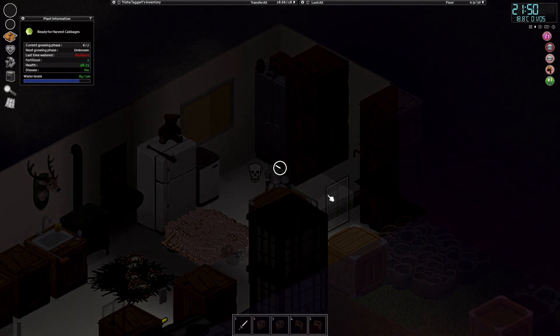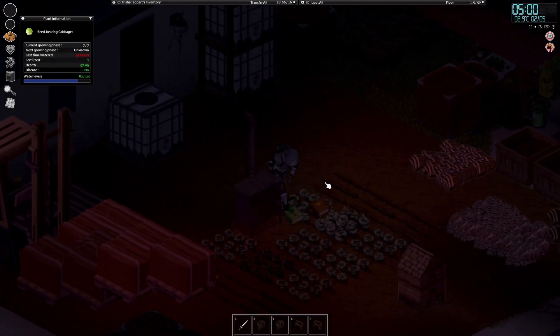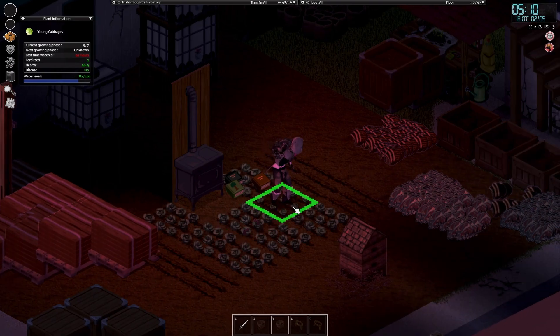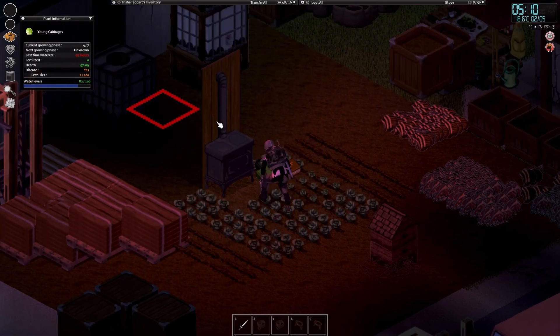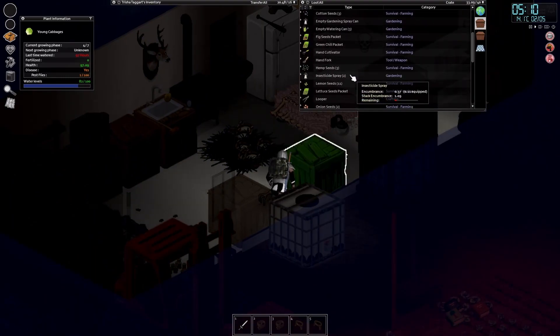Just waiting for these cabbages now, then I think we're good to continue building the bridge - but by the time I've done that it'll be the end of the episode. Oh, these are seed-bearing now - I will harvest those. They retain the water and whatever. It's instantly got pest flies - what? Have I got a spray? Yes I have - grab one of those, right-click, treat problem, pest flies.